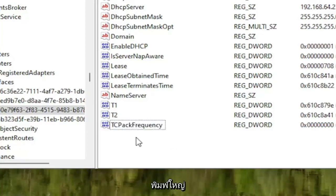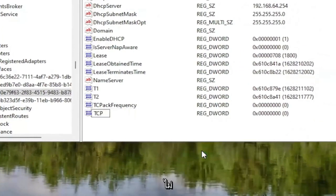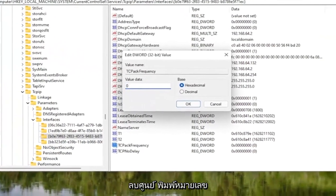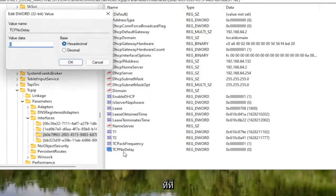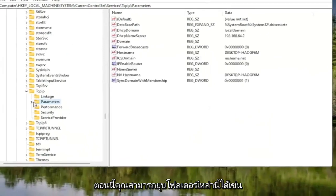Right-click underneath it, select New, then DWORD 32-bit Value. Name this one TCP No Delay, with the first letter of each word capitalized. Hit Enter. Both values currently have a default value of 0. Double-click on the TCPAckFrequency value, delete the 0, type the number 1, and select OK. Do the same for TCP No Delay — double-click it, type 1, and select OK.